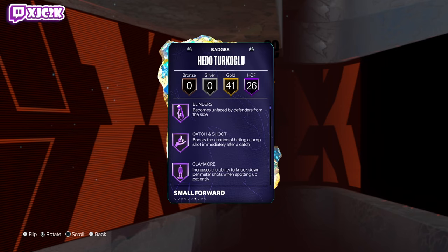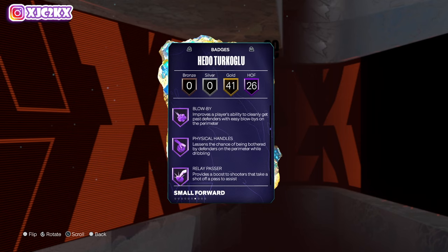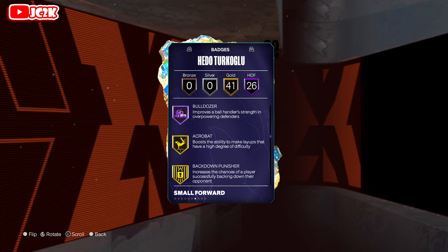Badge-wise, offensively he is extraordinary: Agent 3, Blinders, Catch & Shoot, Claymore, Corner Specialist, Dead Eye, Guard Up, Limitless, Handles for Days, Challenger, Off-Ball, Post Lockdown, Whistle, Spot Finder, Blow By, Physical Handles, Speed Booster, Triple Strike, and Bulldozer. A really stacked offensive badge list.